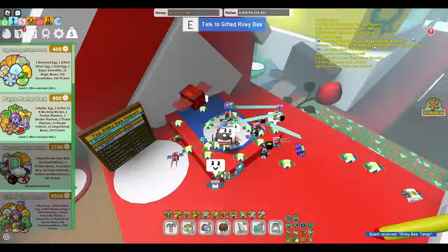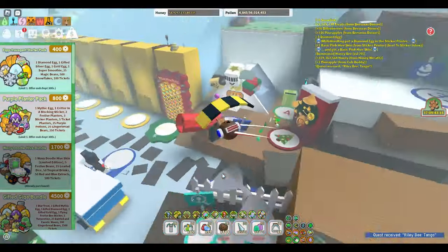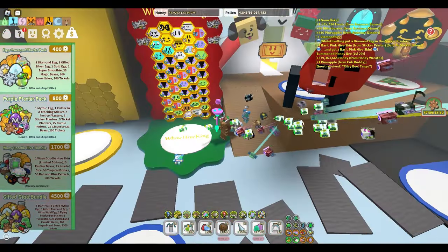By following this guide and carefully selecting your bees, bee quips, mutations, amulets, and nectars, you'll be well on your way to building the ultimate White Hive in Bee Swarm Simulator.